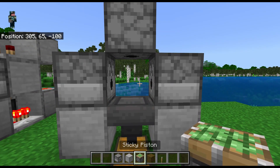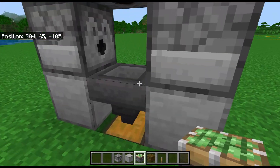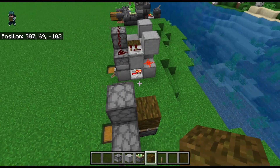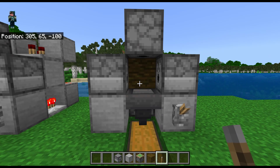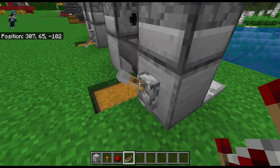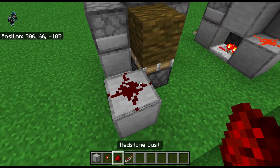Now, we're going to install the sticky piston and the jungle log. We're going to come right around behind the hopper, place the sticky piston like so, and the jungle log on top. And then we're going to add our lever right here on the right side of the hopper. Next, we're going to place a repeater right behind the block with the lever on it going into a solid block with redstone dust.